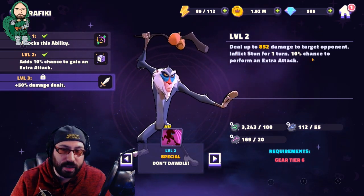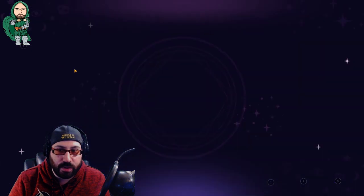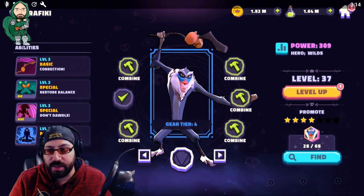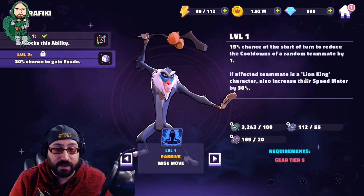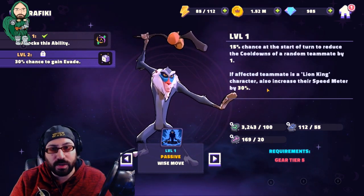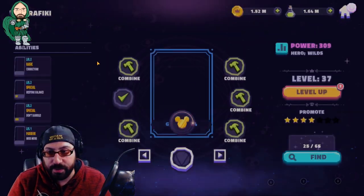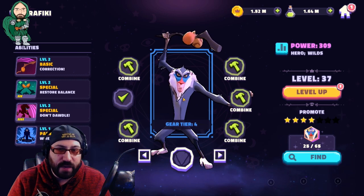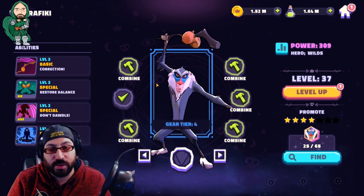Rafiki's special is very similar to Buzz Lightyear's — it attacks a target, stuns them, and has a 10% chance to gain an additional attack. His passive, Wise Moves, gives a 15% chance at the start of his turn to reduce a random teammate's cooldowns by one. If that teammate is a Lion King character, it also increases their speed meter by 30%. These are really cool abilities that start working like pieces of a puzzle as a team. Overall, I'd rate Rafiki around 70 to 75 out of 100 — great utility and a decent heal, but he won't carry your team to victory.